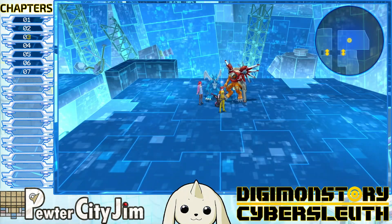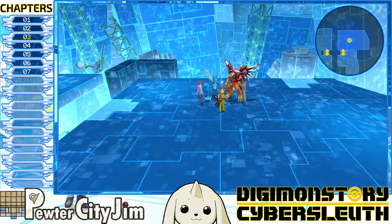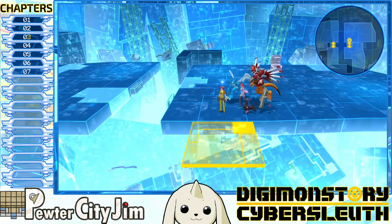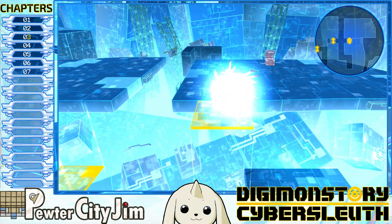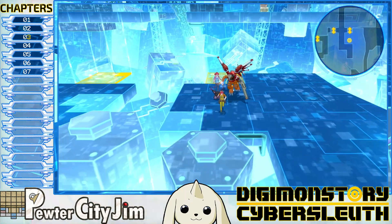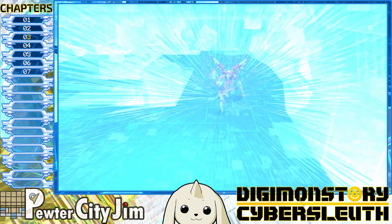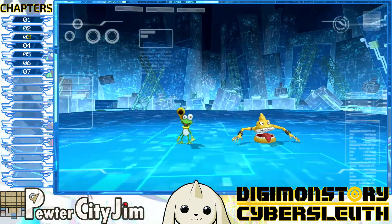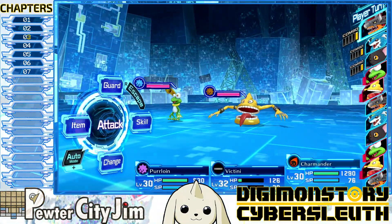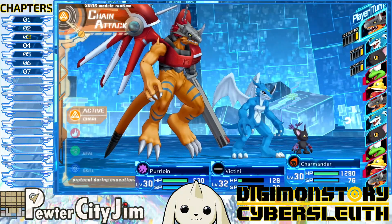Hey there, Tamers, welcome back! You're with Pewter City Gym. I'm going to carry on with our playthrough of Digimon Story: Cyber Sleuth today. How y'all doing? In the last episode, our poor friend Ryota got beat up and his account was kind of destroyed because we're trying to track down our school friend Sakura, who has been lulled into a hypnotic trance and ran away from home due to Jimmy Ken — our least favorite rock star.